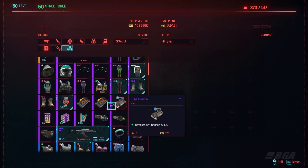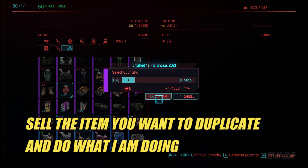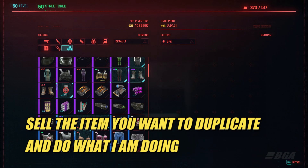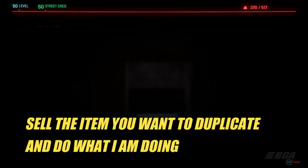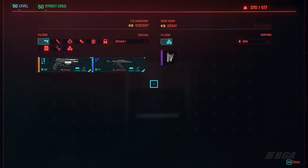I'm going to go and quickly sell one of the paintings that you can get from a mission. I have a proper video, as I mentioned — the link will be in the description as well as the comment section. So I'm going to sell it, exit out, and do the glitch.